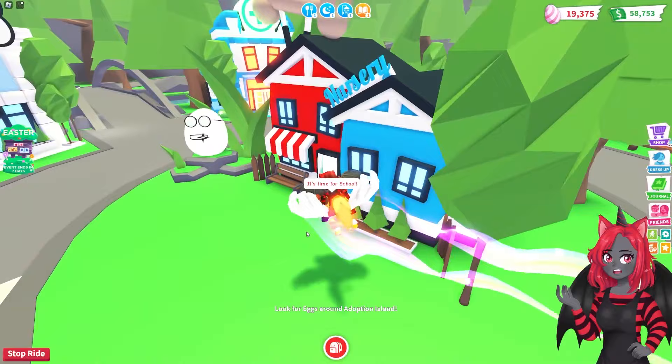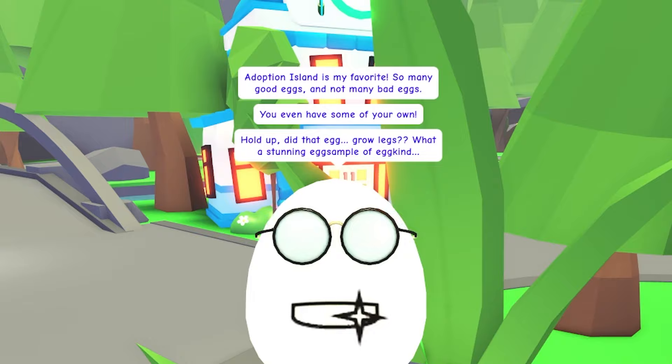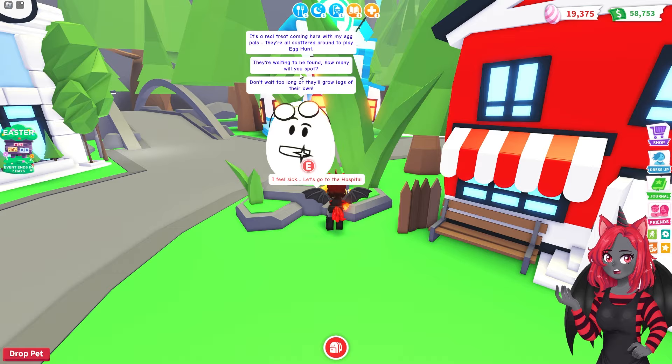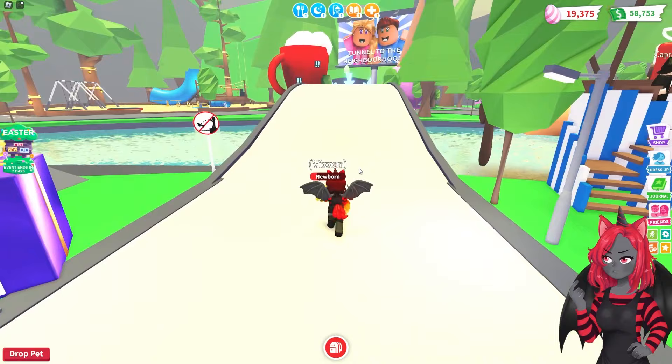And Eggbert is out here. What does he have to say? 'Hey kiddo, good to see you. You're not so good at hiding, huh? Adoption Island is my favorite — so many good eggs and not many bad eggs. You even have some of your own. Hold up, did that egg grow legs? What a stunning example of egg kind. My egg pals are scattered around to play an egg hunt, they're waiting to be found. How many will you spot? Don't wait too long or they'll grow eggs of their own.' Hey what? They're not going to grow eggs of their own.